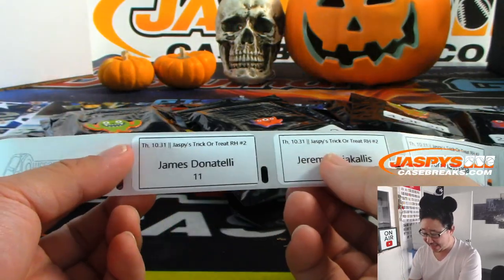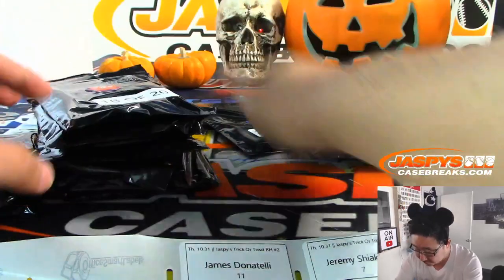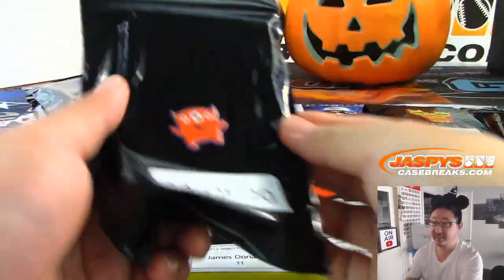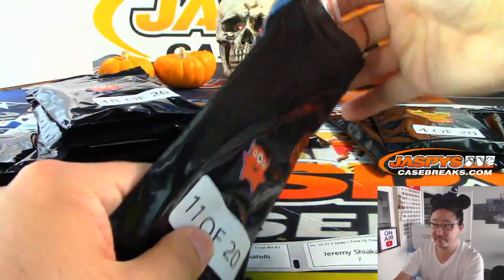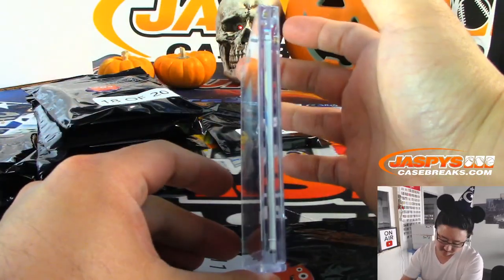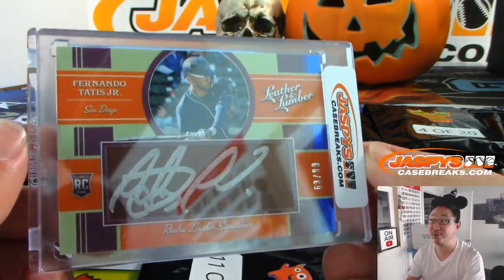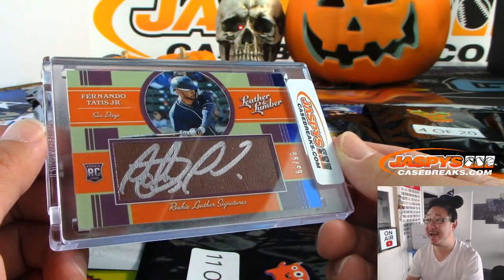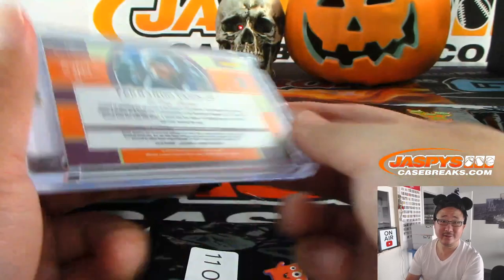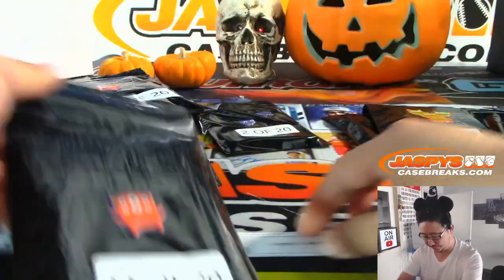James, you have pack 11. There it is — pack 11 of 20. And it's rookie leather signatures — Fernando Tatis Jr., 63 out of 99, from Panini Leather and Lumber from earlier this year. There you go, James Donatelli, with that one. Congrats.